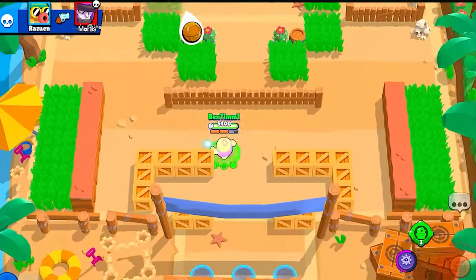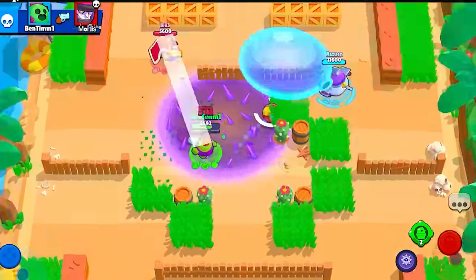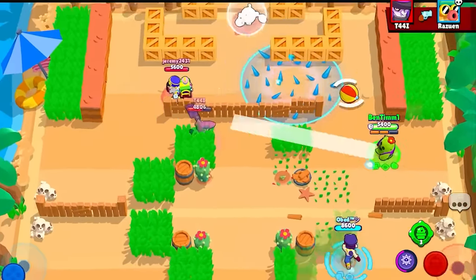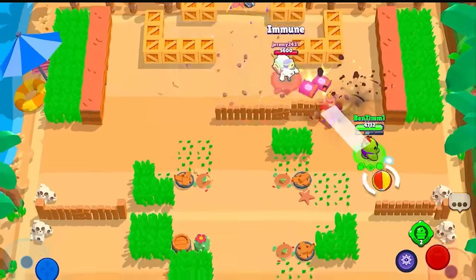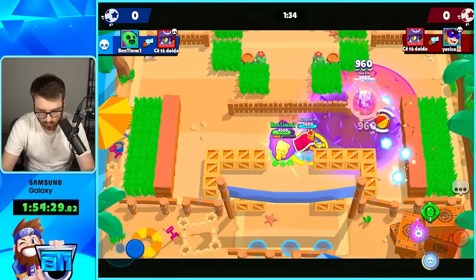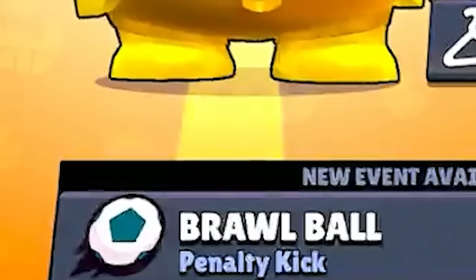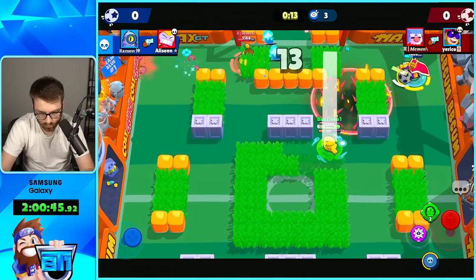After pushing a few brawlers to 1K already today, we were really tired and started playing while lying in bed. During this grind, Spike is so good already that it feels like his hypercharge doesn't make him that much better — similar to Pearl. Obviously the increased range of the super destroys tanks even more, but it's not totally necessary. Sadly it was also super late at night and the map switched.